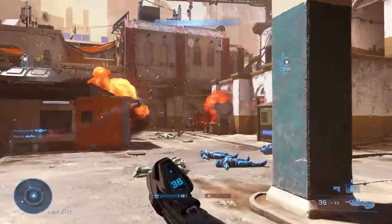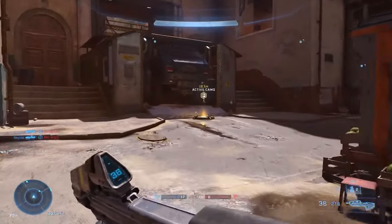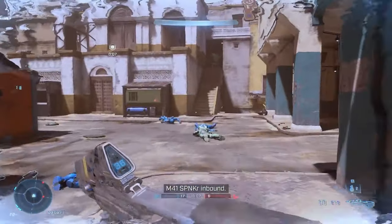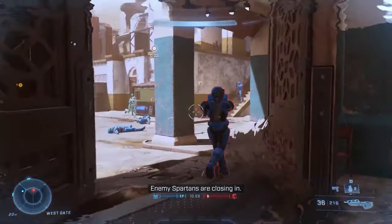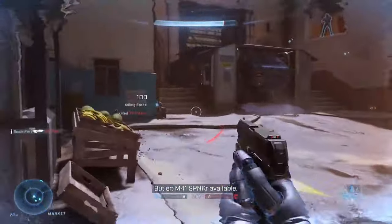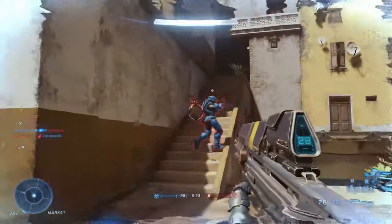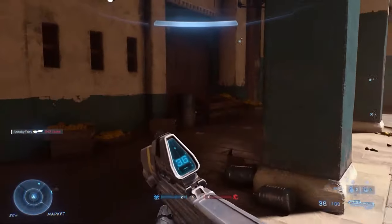I feel like a lot of players have forgotten that Halo 2 had the same treatment when it comes to map design. If players are going to claim that Bazaar looks and feels like a Call of Duty or Counter-Strike map, then they might as well say the same thing about Halo 2 — one of the greatest FPS games of all time — and how Outskirts and Turf are like Call of Duty or Counter-Strike. It's silly.